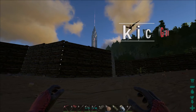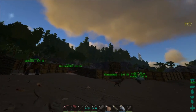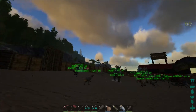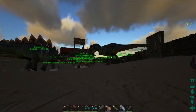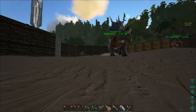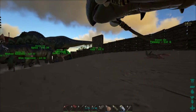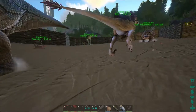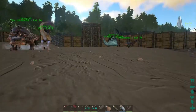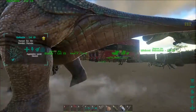Hey, KIC here. Welcome back to more Ark Survival Evolved. Checking in with the morning of a new day, and you might be able to see I've done a few upgrades. I don't even remember if I've mentioned my double high walls — I kind of think I have, because that's what allowed me to set everyone on Wander. Maybe I said that a couple episodes ago. But I've also done a couple of just, you know, additions — made some additions to the house here.